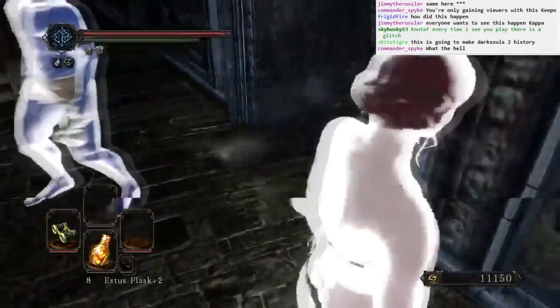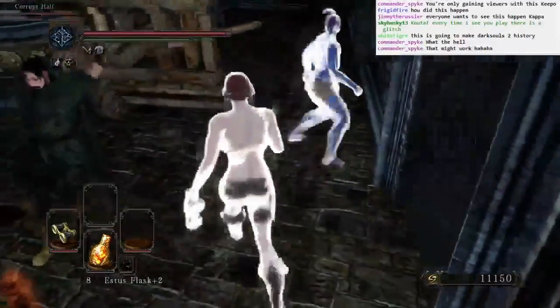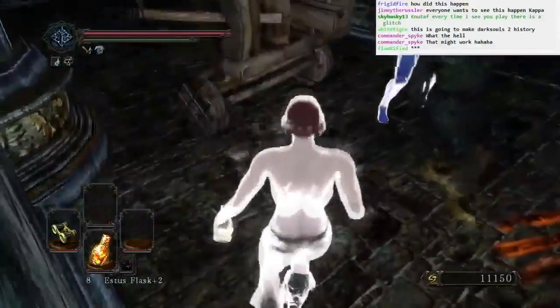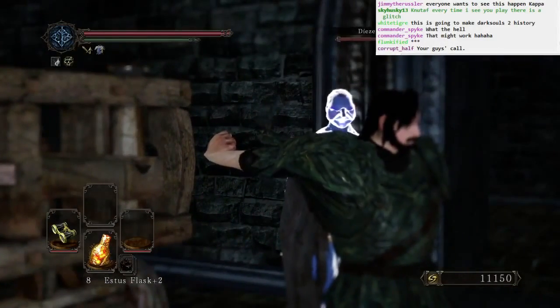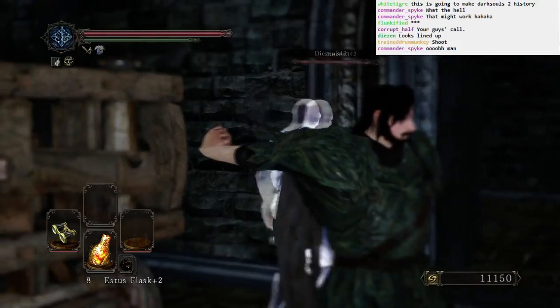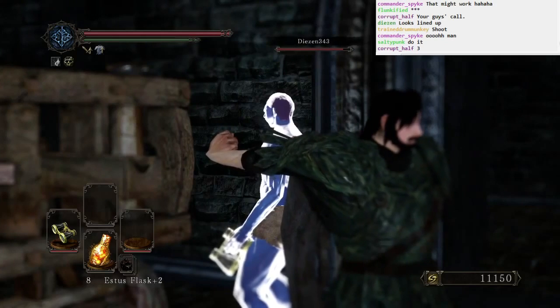I think we're good, right? What's the best angle to capture this from? I think this is it — I think this is as good as it gets. Alright, ready — go for it! Go for it, Corrupt! Come on! No, you gotta take off all your armor. I don't want him to live — I want him to die.